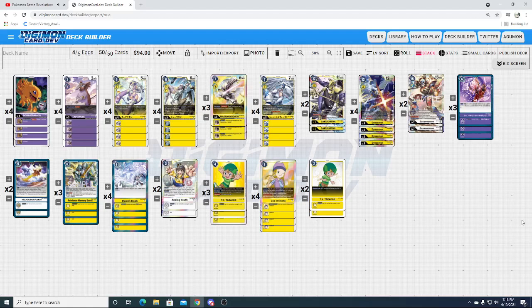Hey everybody, welcome back to Taste of Victory. We got some more spicy boosts at 7 deck profiles for you, and this one is crazy. Nouman got first at the Ivy League tournament, hosted in the main Digimon TCG 2020 server. Let the host organizer — I believe the name is BoyWithCutemon — let them know you want more of these. Let's go ahead and get into this first place profile, Nouman.